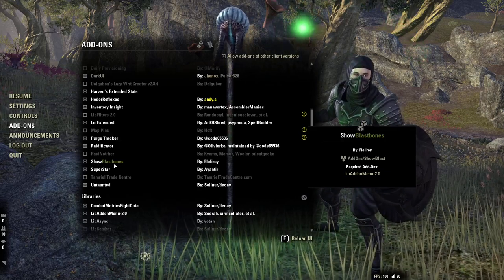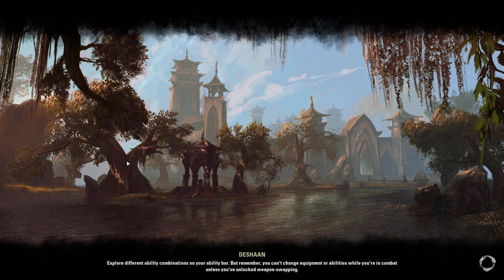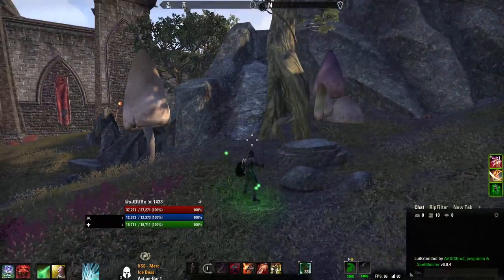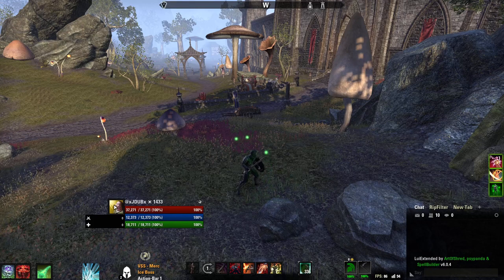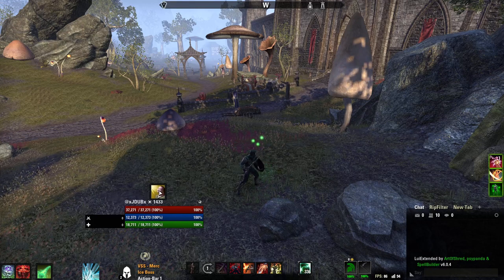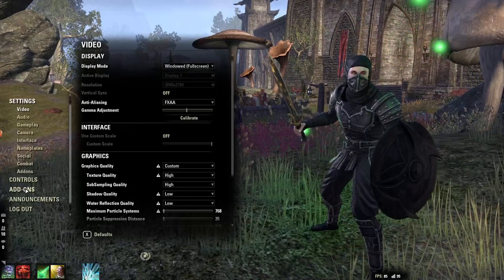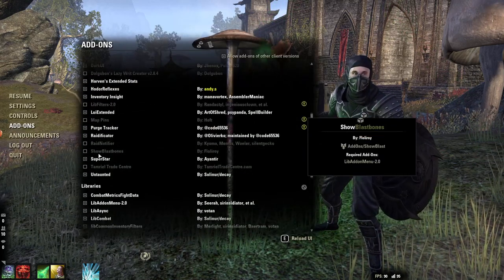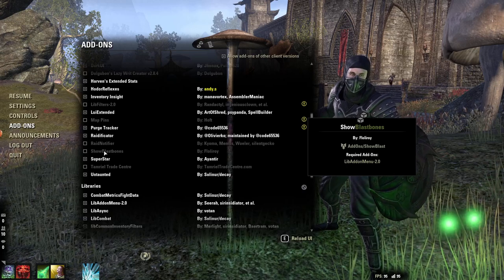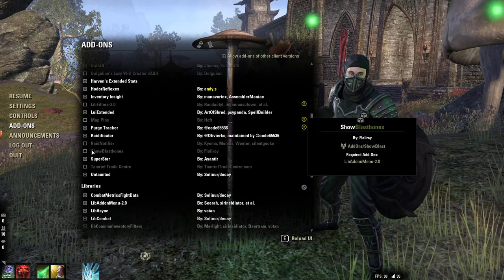Show Blast Bones — this basically just shows a little Blast Bones icon for Necros. Whenever your Blast Bones is ready to be hit again it'll light up. If you can't hit it again there'll be a timer and it'll be grayed out. The only reason I use it is because the game is still really buggy with Necros — you'll sit there hitting Blast Bones over and over and nothing happens. Same thing with Tether and all the other Necro stuff. At least this gives you some indicator of when you can actually hit it.